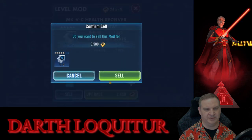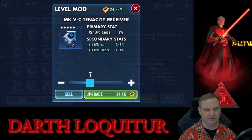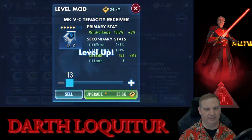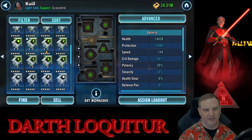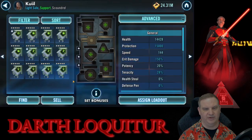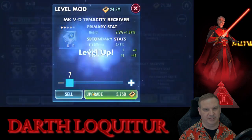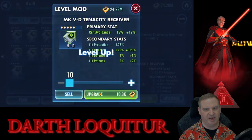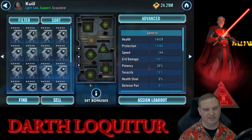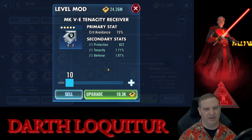Now we need to go in and do a batch sell — we've just got a bunch of stuff in here we're not going to be interested in. This is a crit avoidance arrow and it develops a speed substat, but we're not interested. We're going to want a tenacity arrow with a tenacity substat somewhere. Here's crit avoidance again — not a bad main stat — and we get four usable stats: protection, offense, defense, potency. But no tenacity, no speed — if it had tenacity we would have been happy with the mod. Now we've got a crit avoidance mod and we actually do hit tenacity in it. Then we've got tenacity, defense, and health — this is a very defensive mod. So if we just want a character to live a long time then that might be a good choice.